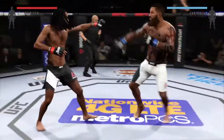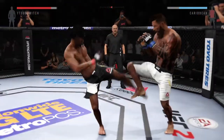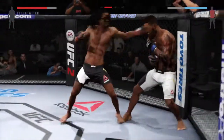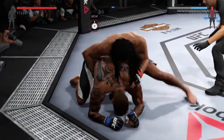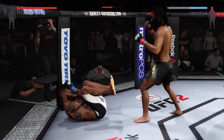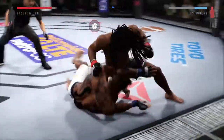And here we go — a matchup of great strikers. Right into the midsection, nice body kick. He's teeing off with some vicious shots. What a huge right hand — oh, he's hurt! That one dropped him. Wow, that's a big left hand. Beautiful kick to the body, massive kick to the body. Big kick to the liver. He's down — that's a huge whack.